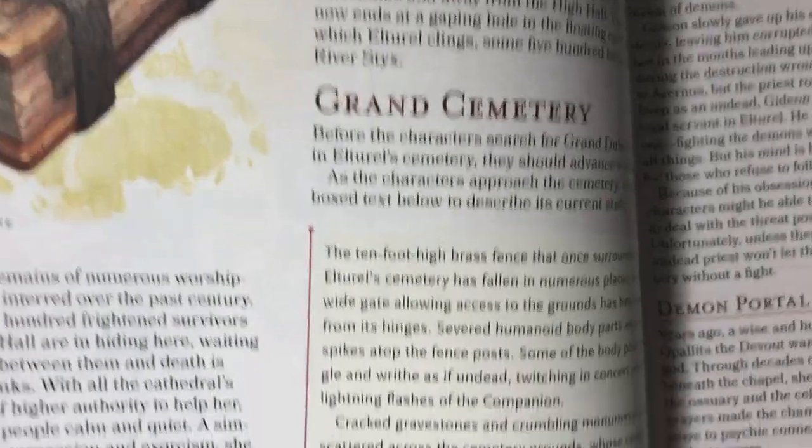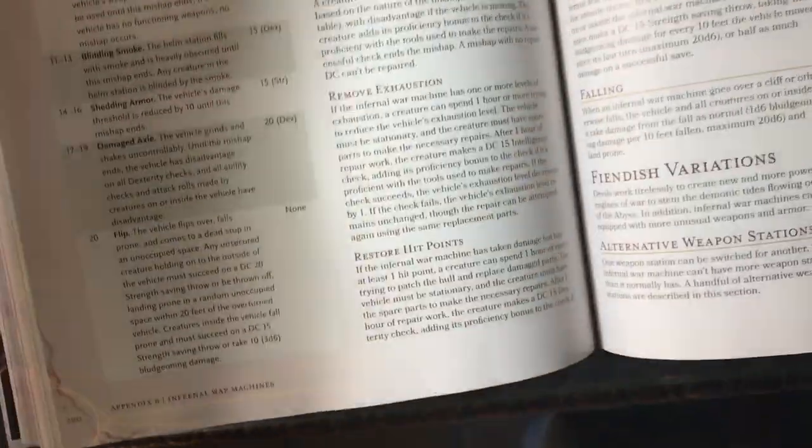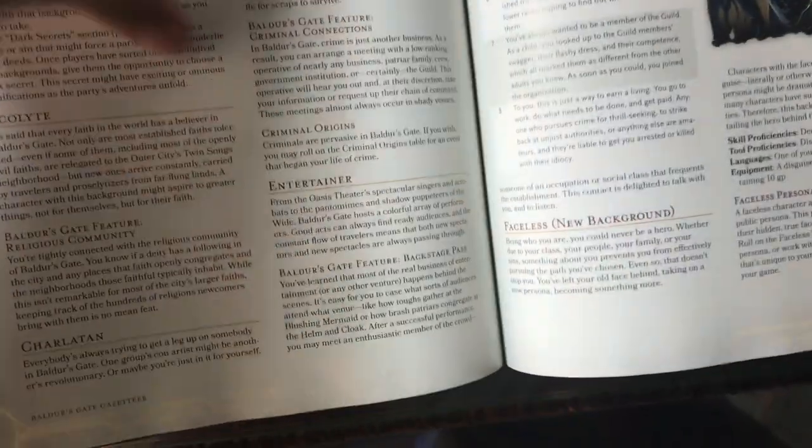There's somebody called Moose in here — hi there. The Grand Cemetery, which sounds exciting. Let's flip ahead towards the end and see what the appendices look like. I don't want to spend too much time since I haven't actually read the adventure, so I'm not sure what to hone in on. I'm just going to get to the back of it — you can watch me flip pages, which I'm sure is very exciting.